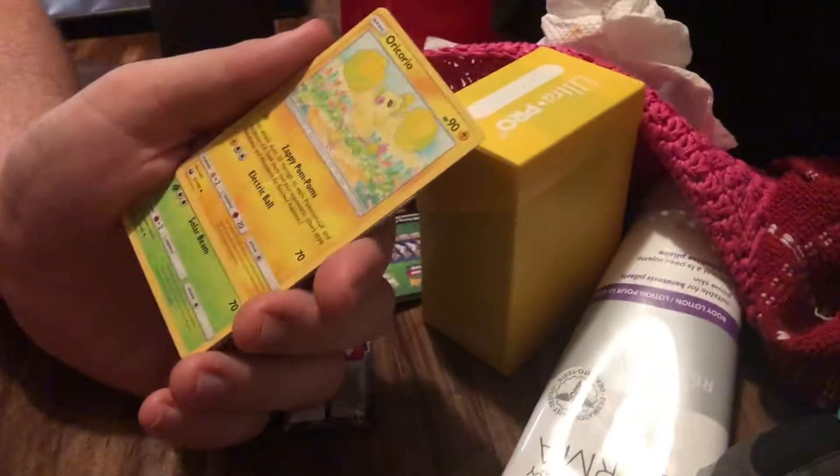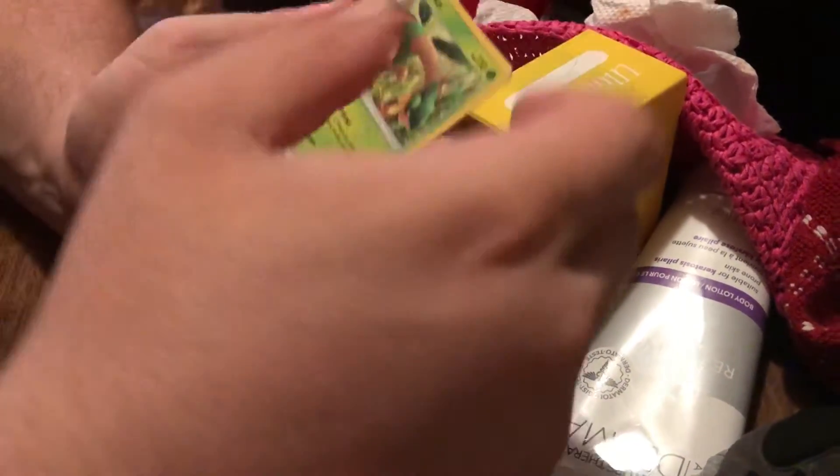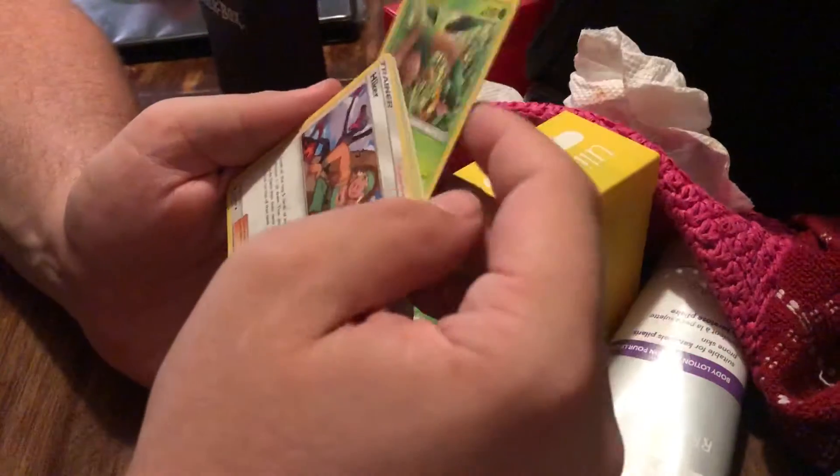So I heard there is such a thing called a Room of Punishment that this would probably go good with. So like, just complete punishment decks. Might be good. A Tropius that can find a friend — search your deck for up to two Pokemon, reveal them. It's like Call for Family basically. I kinda want that card.